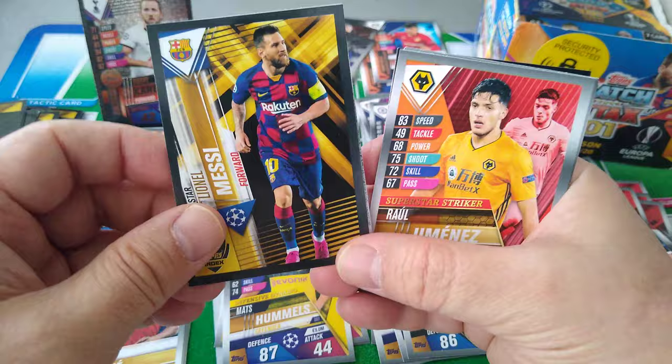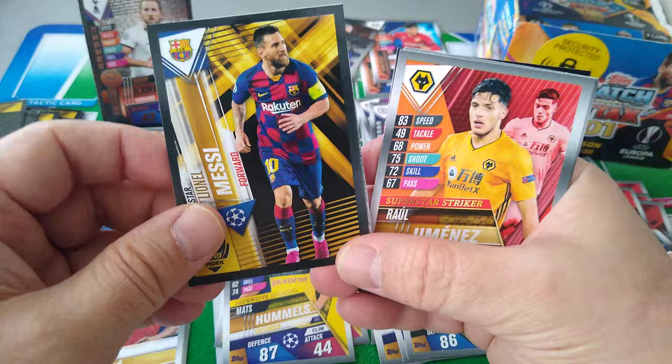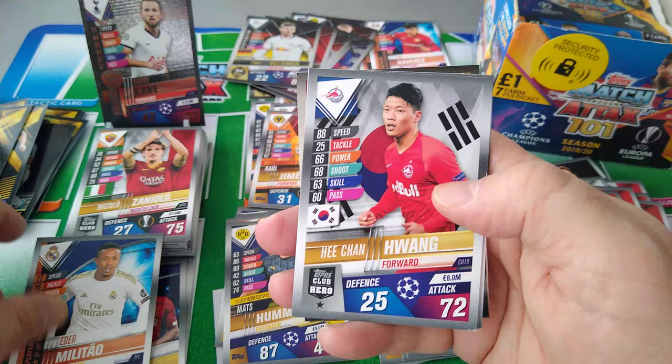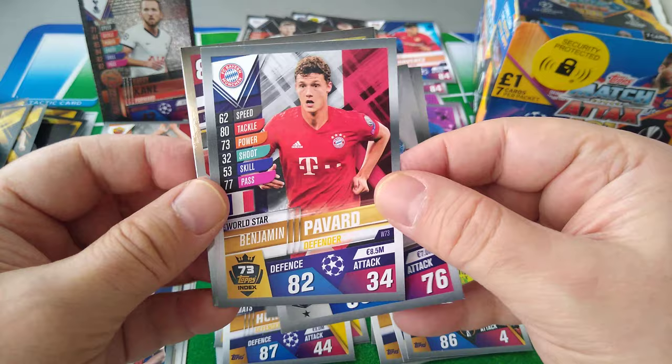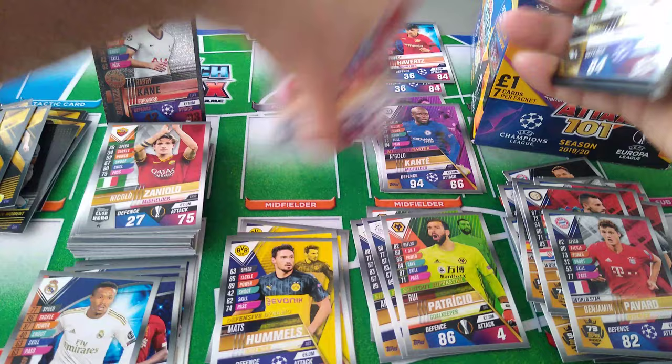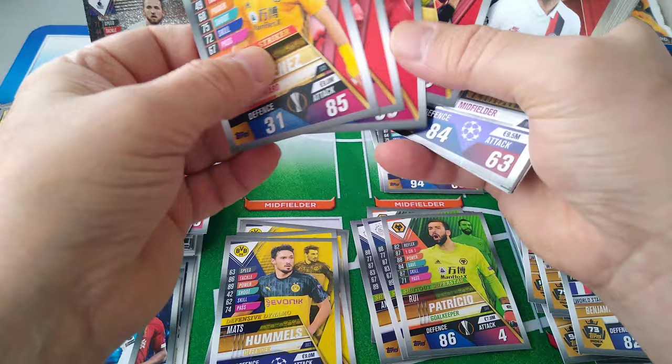And here's the sticker. Jimenez Superstar Striker. Young player of the season — Millie Tao, Huang. Base. Milik base. Benjamin Pavard World Star. And another World Star is Verratti, shiny. Very nice. These are all base cards and Superstar Strikers.